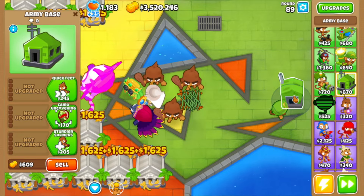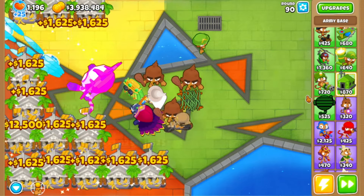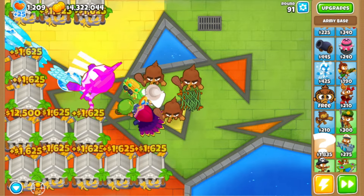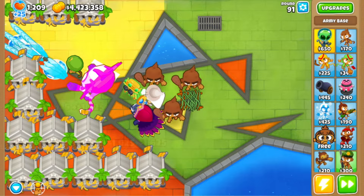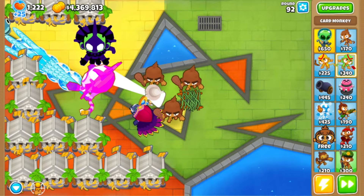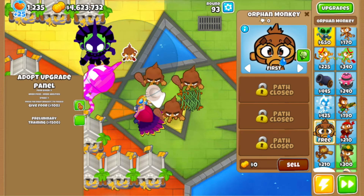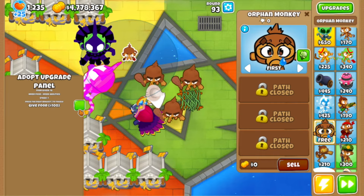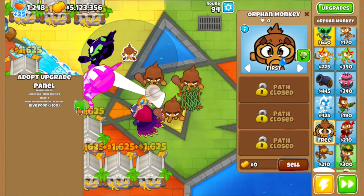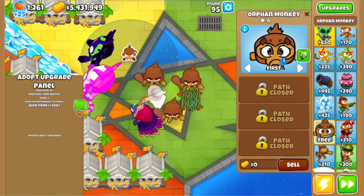The army base I may not use — I want to make a specific video for that one and it's kind of complicated, so I'm not gonna be using it for now, maybe at the end. Let's get the card monkey paragon up and running. Let's also get the orphan monkey — I kind of know how this one works and I've already made a video on it. I'm just gonna give it a lot of food and unlock everything.